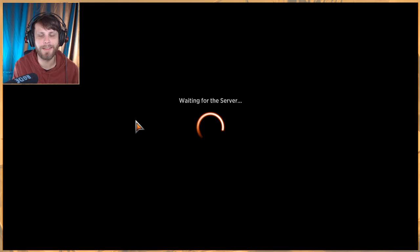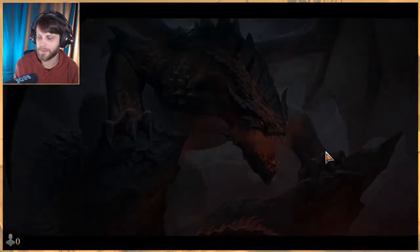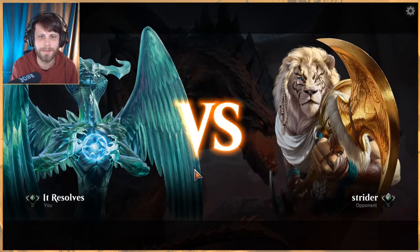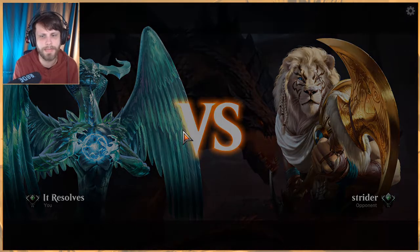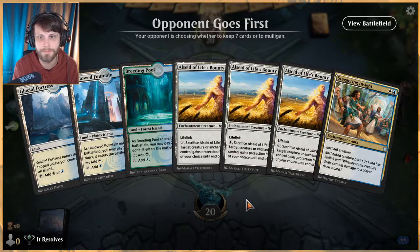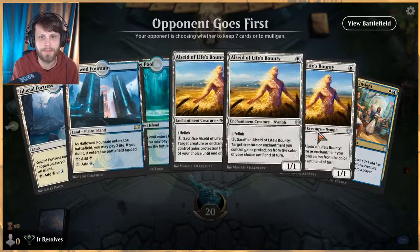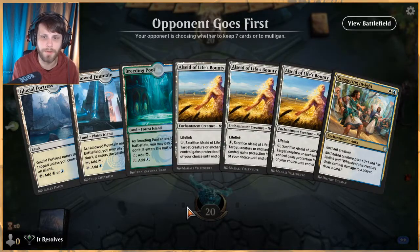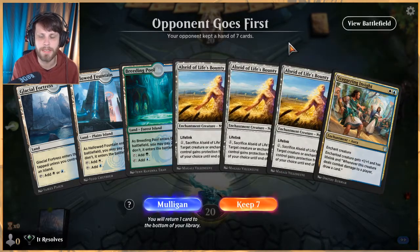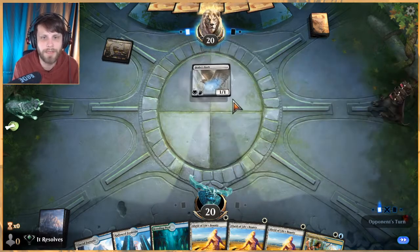I love going over the top with Spirit Dancer — it's a personal favorite for Historic, just such a fun efficient deck. Not crazy expensive in wildcards either; a lot of these enchantments are just uncommons. Let's look at our opening hand for game two. It's an okay keep — doesn't have Spirit Dancer or Season of Growth as engine cards, but we can turn-one Life's Bounty then turn-two Staggering Insight and start poking away. Depending on what we're against that may not be good enough, but we'll give it a shot.